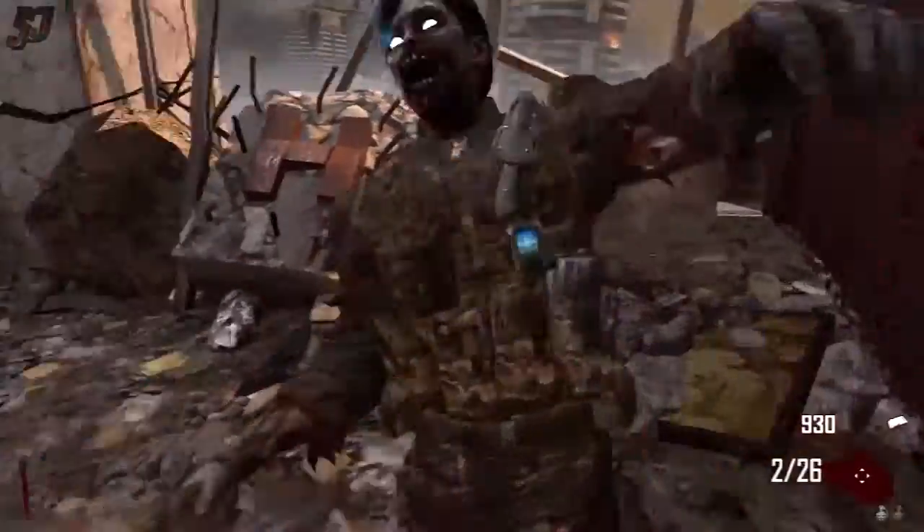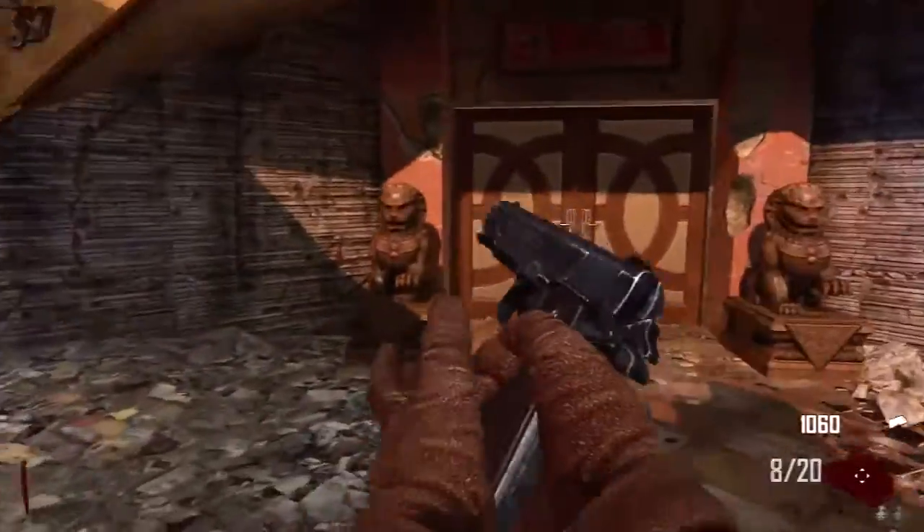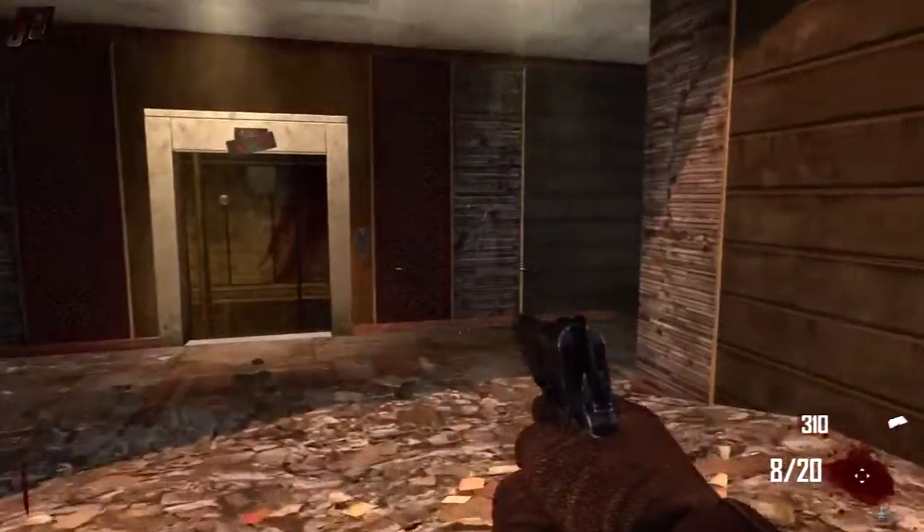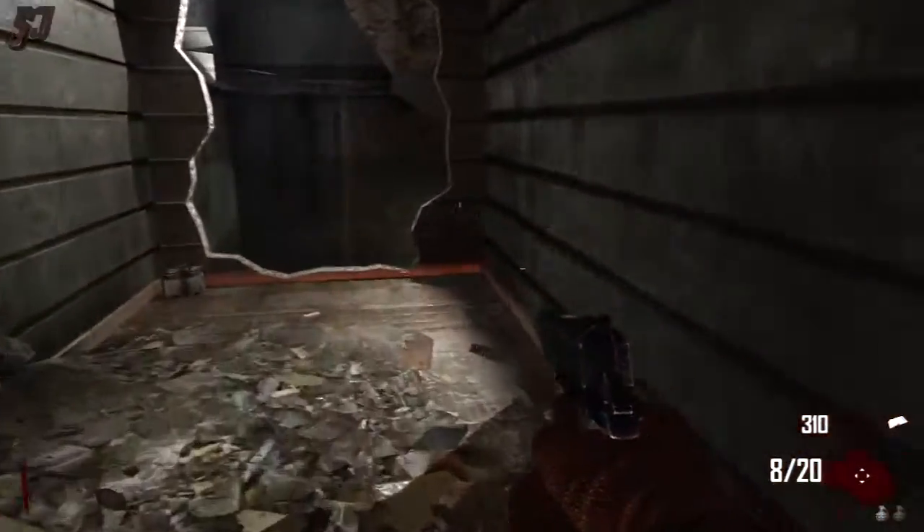So what you want to do is build up enough points to open this first door. Once you head through this door, turn left and then turn right at the end of the hallway. And then drop down here.